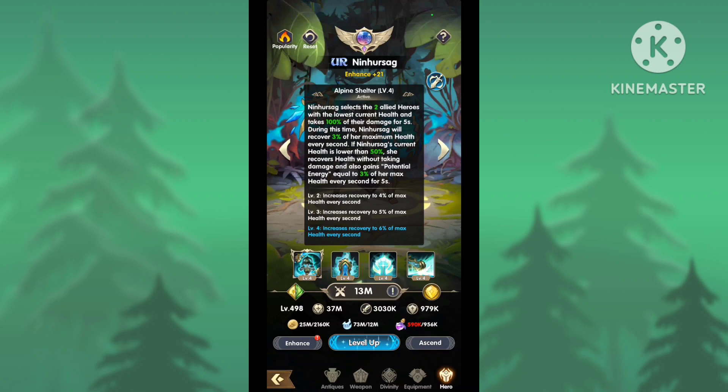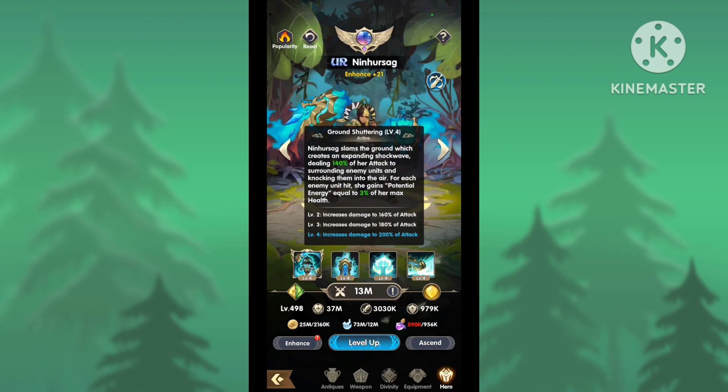With her fifth hit, if she knocks the enemy and it hits the back wall, the enemy will be stunned for 2 and a half seconds, and that can upgrade to 4 seconds. Her first passive is called Immovable Mountain. It reduces all incoming damage by 20%, upgradeable to 35%. The damage is also stored up as potential energy, which can be stored up to 40% of her max health.